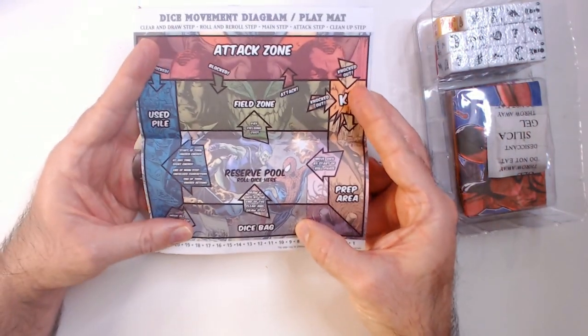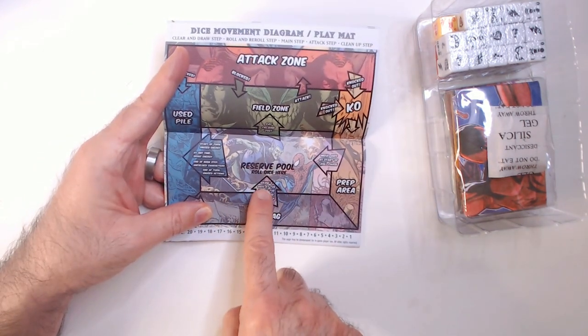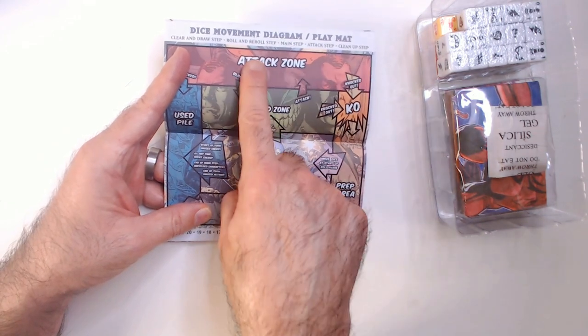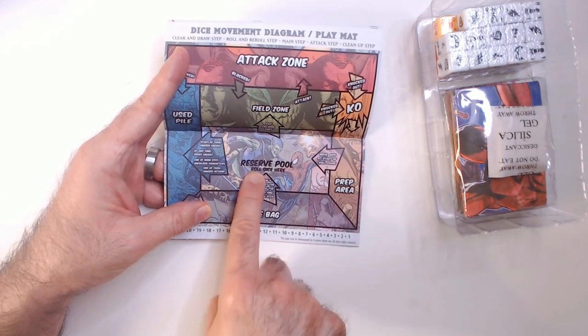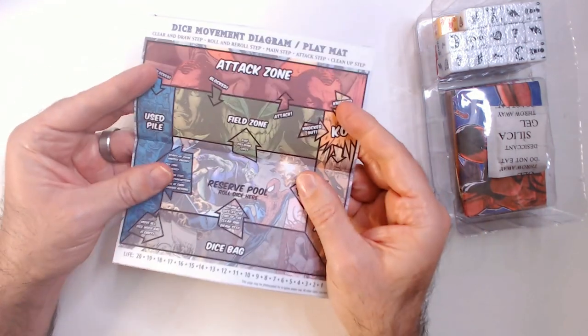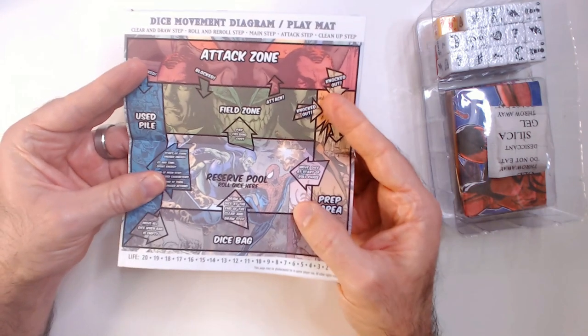As you can see, there's a lot going on. Your dice are going to go in a bag. You roll the dice, put them in a reserve pool. You recruit them into a field zone. And then you have to attack. If you get KO'd, you go to a KO pile. Stuff in your prep area goes into your reserve pool, and you put dice back in your bag. It's a lot. But once you're taught by someone who knows how to play, it goes okay.